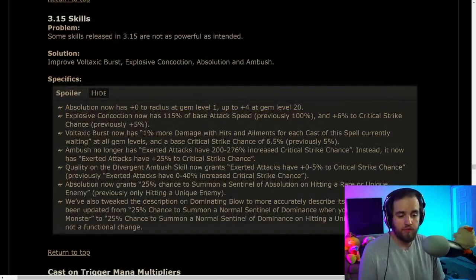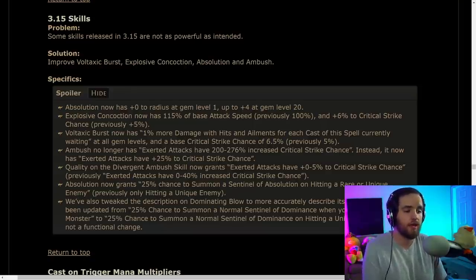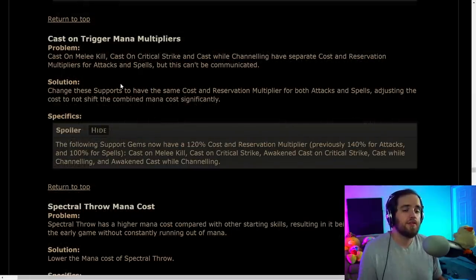The issues with some 3.15 skills are being addressed, though some probably needed more love. Absolution is getting sizable buffs — I still think it'll be bad. Ambush now essentially gives you a crit whenever you use it. Explosive Concoction is supposedly going to be good, and there's also a new Poisonous Concoction build. Voltaxic Burst is getting 1% more damage with hits and ailments for each cast currently waiting — potentially the biggest change of this group, and this might make something work.